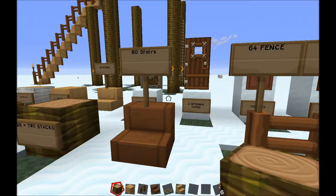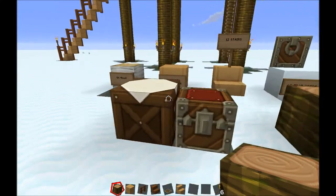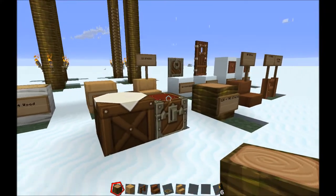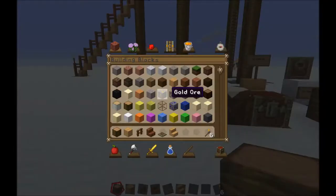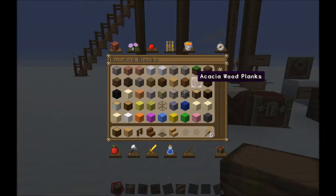You're going to need some torches and 10 ladders — that's also optional. You're going to need some fence, which is also optional. 80 stairs — that's not optional, it's going to be the roof. You're going to need two stacks of jungle wood, and then your chest and your crafting table. Now, you don't have to have jungle wood or birch. I'm just looking for a contrast of colors — a light and a dark. You could do oak and acacia, or however that's pronounced.